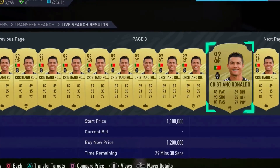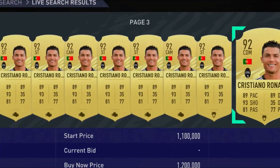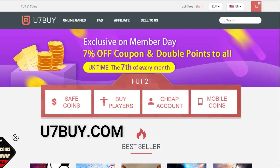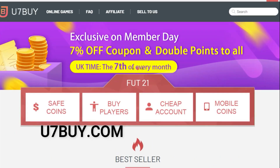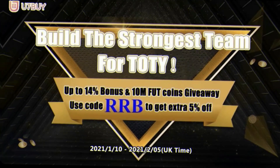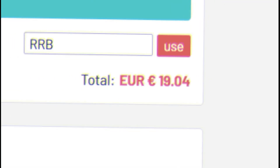Do you want to buy the best players in FIFA 21 Ultimate Team? If the answer is yes, don't buy FIFA points. Just head over to u7buy.com for your cheap, fast, safe and reliable Ultimate Team coins. During the Team of the Year period, there is a special 14% bonus and 10 million FUT coin giveaway. Make sure to use the code RRB at checkout for 5% off.